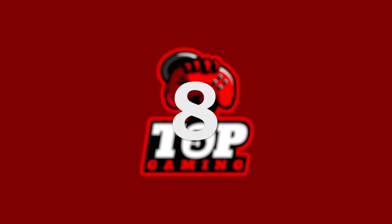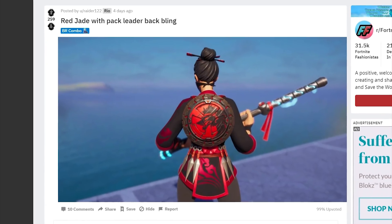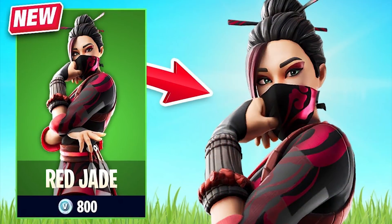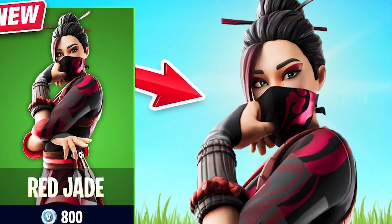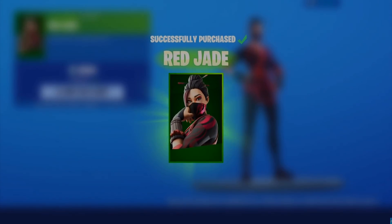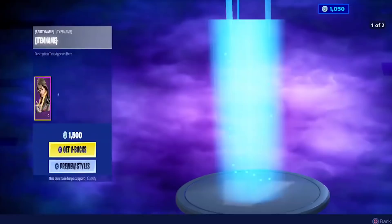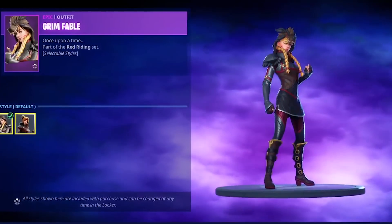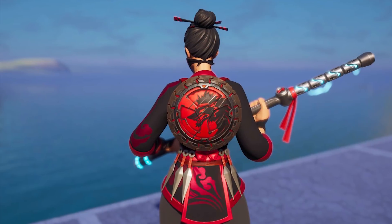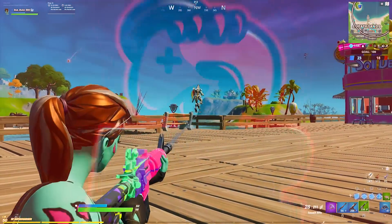Number 8: Red Jade. This simple combo is a nice break from all others which require you to buy a skin, back bling, glider, wrap, etc., because it only adds a back bling to the existing Red Jade skin. You can obtain Red Jade in the item shop for 800 V-Bucks, and she's been popping up frequently since she was released in chapter 2. To make Red Jade look even better, you can add the Pack Leader back bling, obtained by purchasing the Grim Fable outfit for 1500 V-Bucks. It's pretty incredible how well this back bling and the Red Jade skin go together — it's almost like they were always meant to be paired.